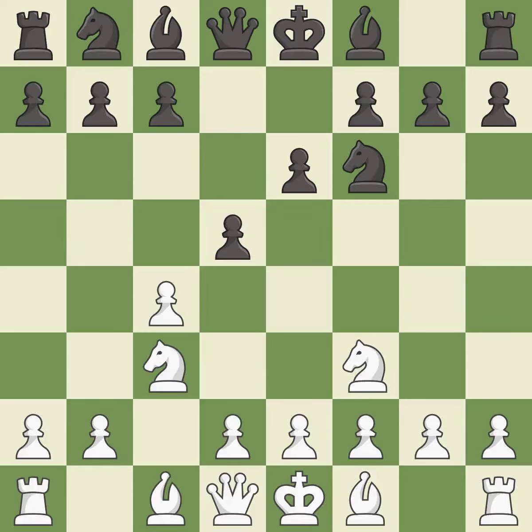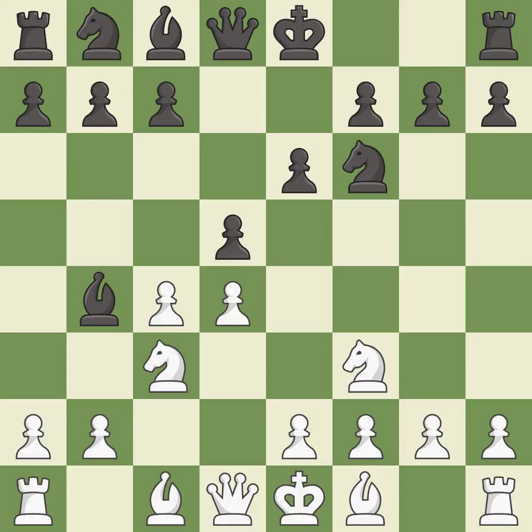Further fighting for control of d5. This threatens to win a pawn. The bishop is ready to be developed to an active square. This immobilizes the opponent's knight by pinning it to the king. This pins a knight, which restricts its mobility. The opposing bishop is kicked by a pawn and must now move or be captured.